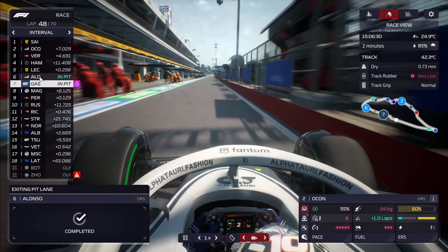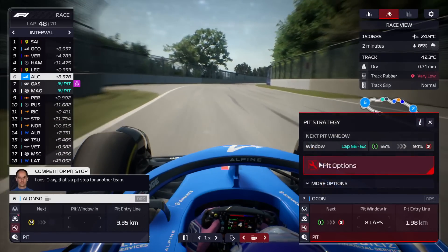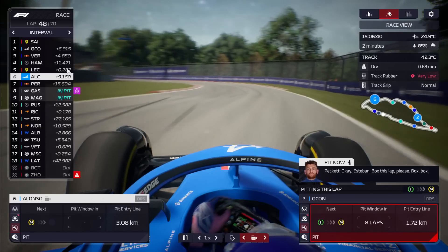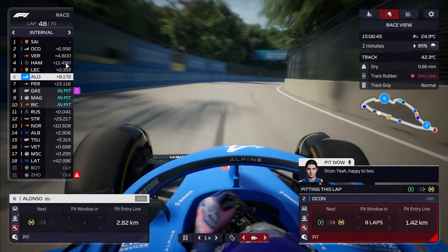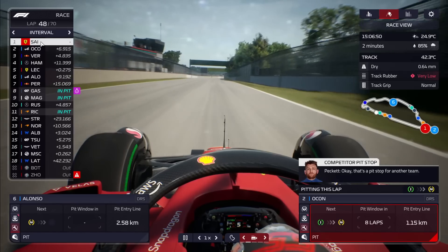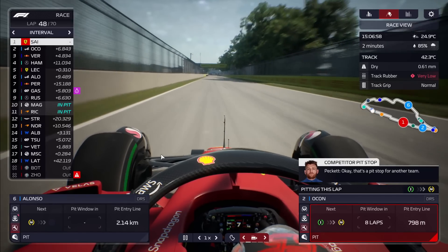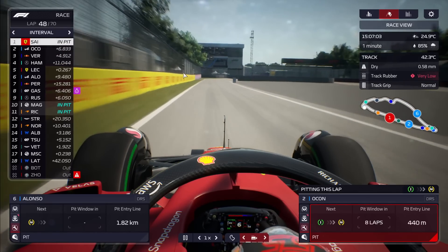Alonso is the first driver coming in for the dry tyres. We made the right moves previously when the rain came — hoping this is the right decision now. Gasly is in the pits from P7, so I think we've timed this with Alonso correctly. Magnussen is also coming in. We're going to pit Ocon this lap as well, going on to mediums rather than the softs we previously planned. Ferrari's strategy — much like in real life — Sainz also pits. From the race lead, Ocon follows him in.